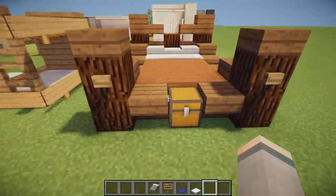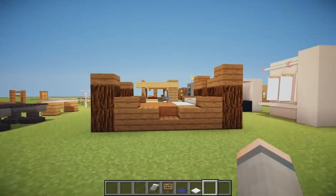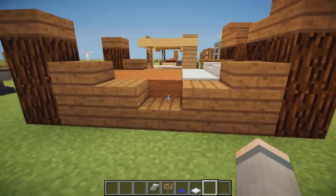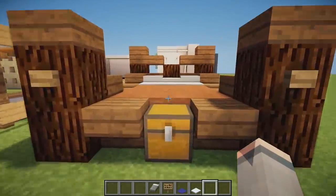Last of the beds, we have this awesome luxury traditional bed — it's pretty huge. We've gone for darker colors with a lot of detailing on the back using stairs, buttons, and slabs. It would definitely look awesome in a castle or a mansion.